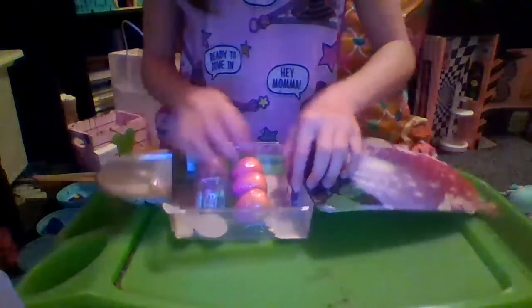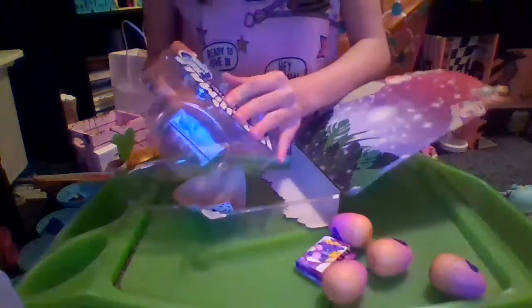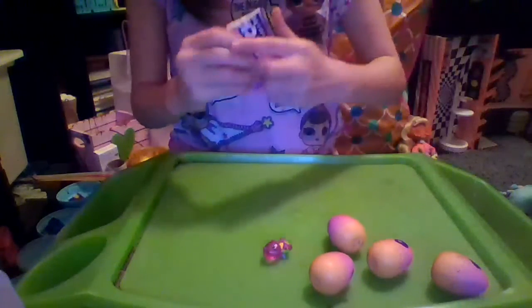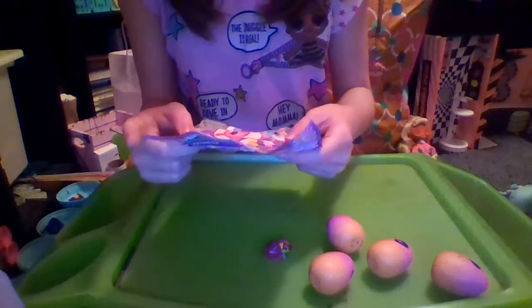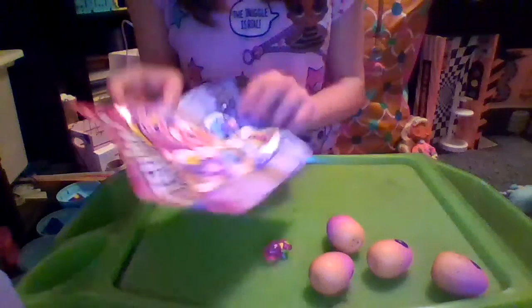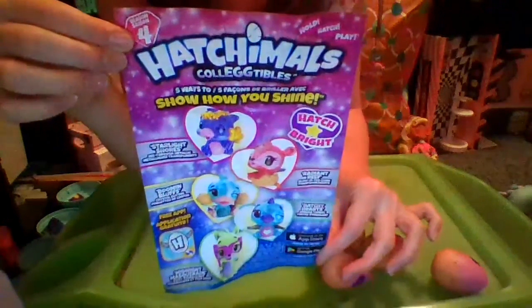So let's see who we got, because I'm so excited. Here's the collector's map they were talking about, and here's our eggs. Here's the special one that we got. Let me try to get it out — and there we go. So we will check the checklist first. It says Season 4, Hatchimals Collectibles, Hold, Hatch, Play, five ways to show your shine. It's a bit bigger than what was on the back.